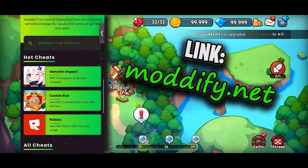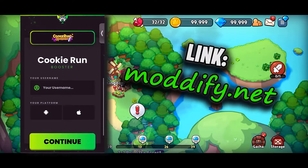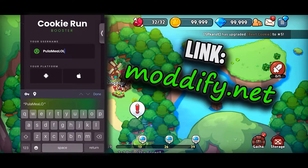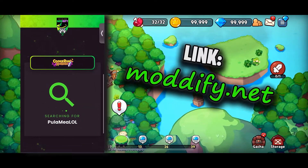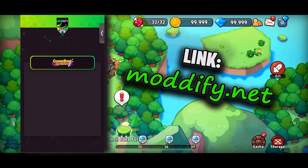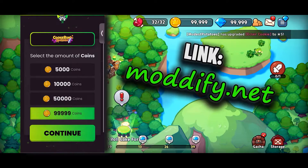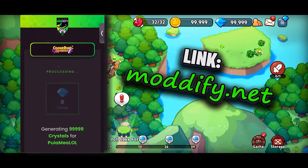Just go to this app — the link is in the pinned comment. You're gonna need to use your phone for this. After you come to this app, just click on Kukiran Kingdom and then you'll be prompted to enter your username, which I'm doing right now. Now just select your platform and tap continue. Wait a little bit, then go ahead and select 99,000 crystals — it's absolutely free and absolutely safe. Tap continue again and wait a little bit, and that's pretty much it.